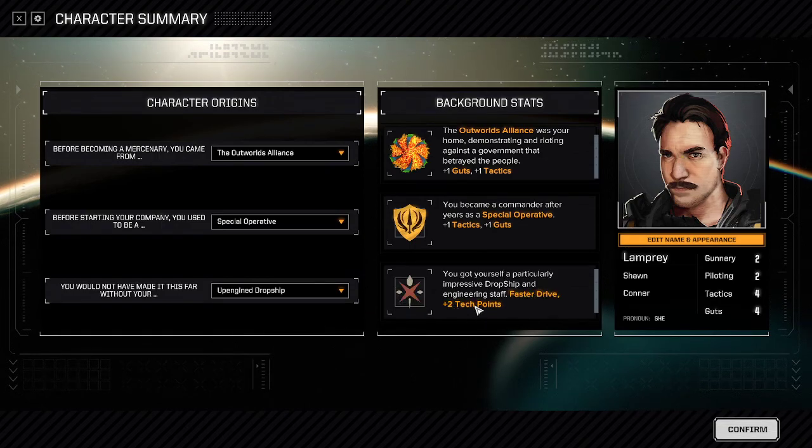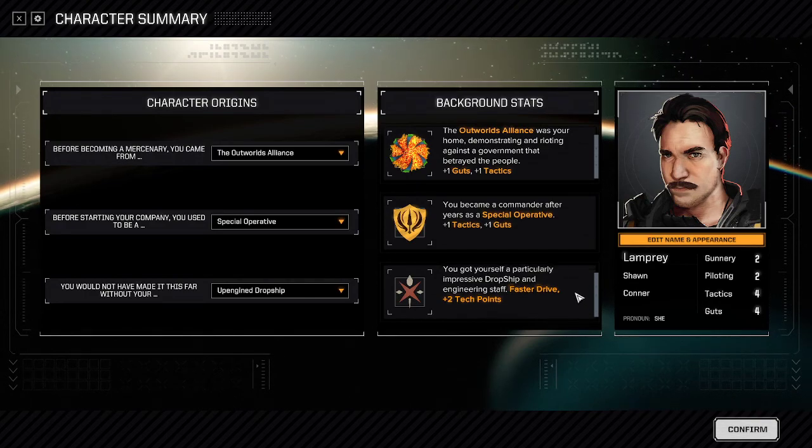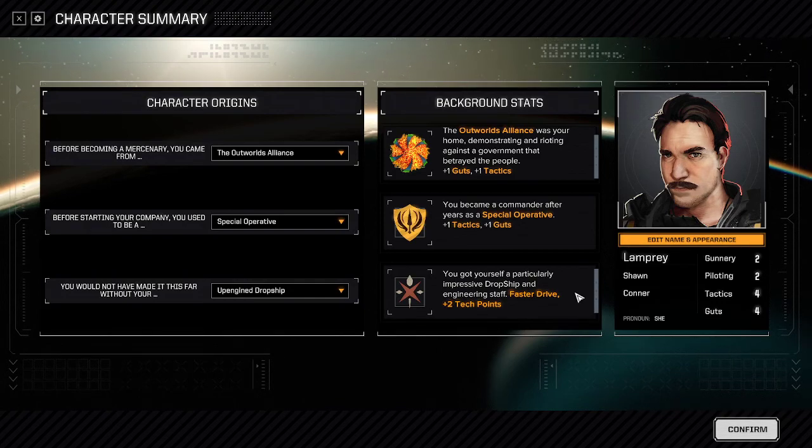Up Engine Drop Ship gives you plus two tech points and a unique, otherwise unobtainable speed boost when flying between systems — a small but exclusive bonus. Ancestral Mech gives you an extra Light Mech assembled a couple of days after you start the career.